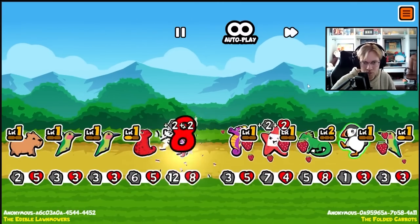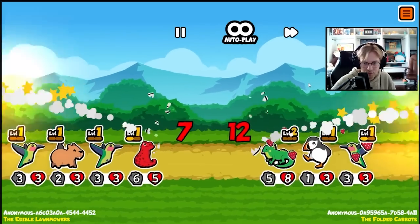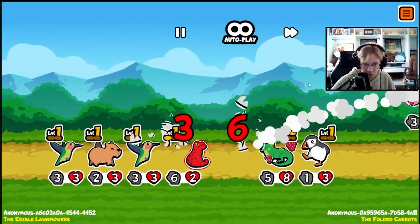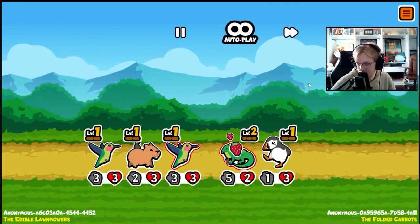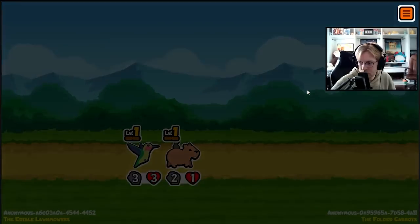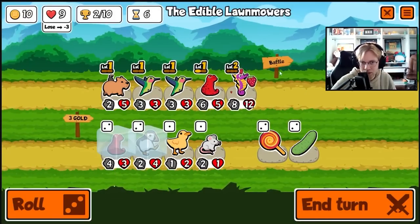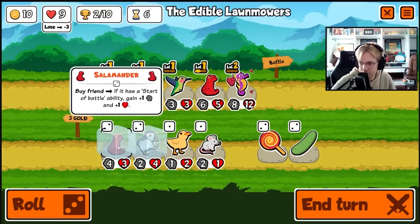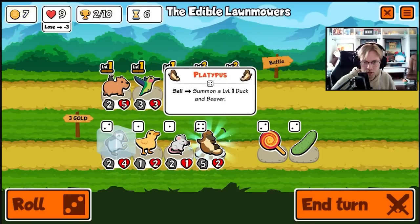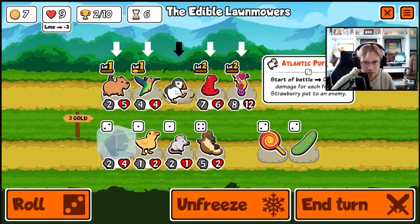I think we are strong enough. Pug might come in handy for the A to Z pack, but the level in the fight doesn't matter. That'd be good with the starfish — start a battle.